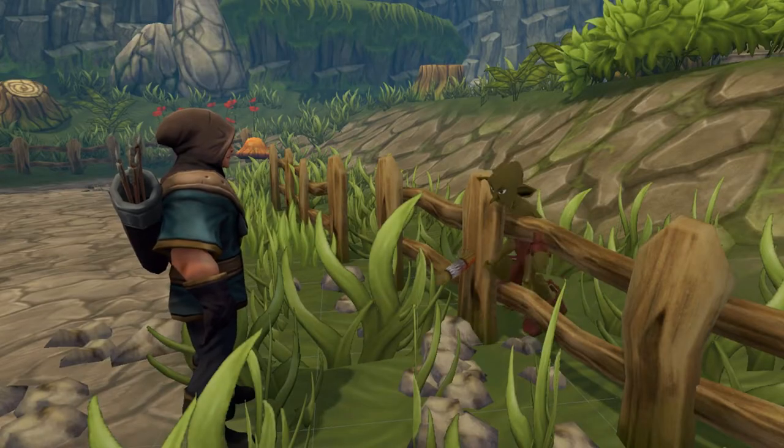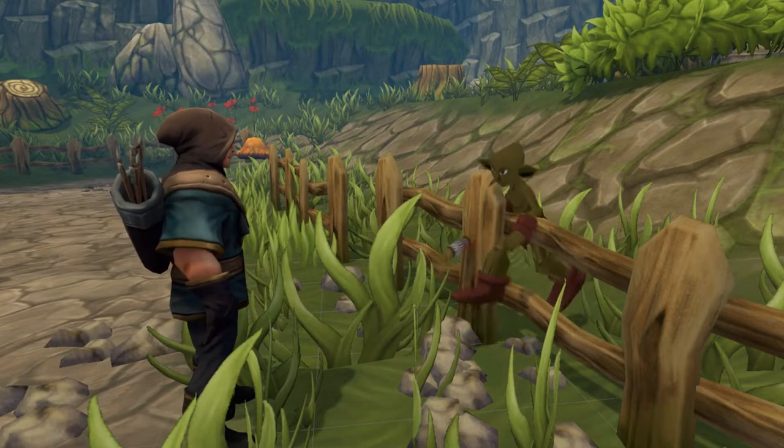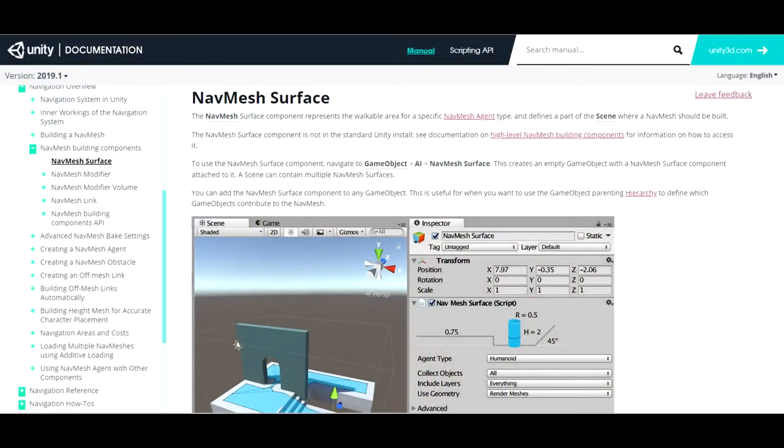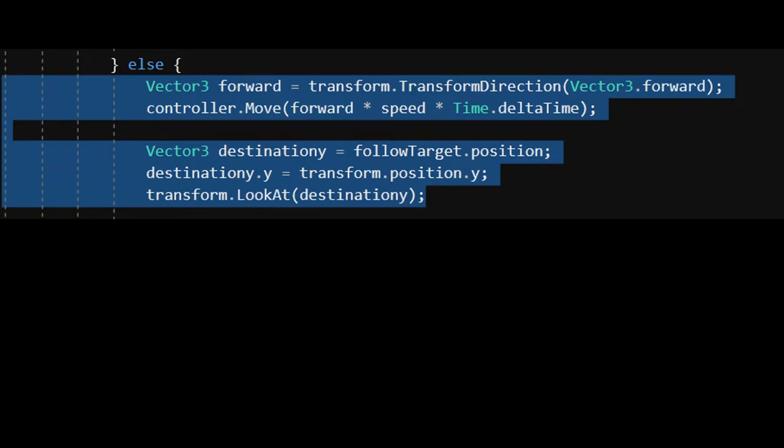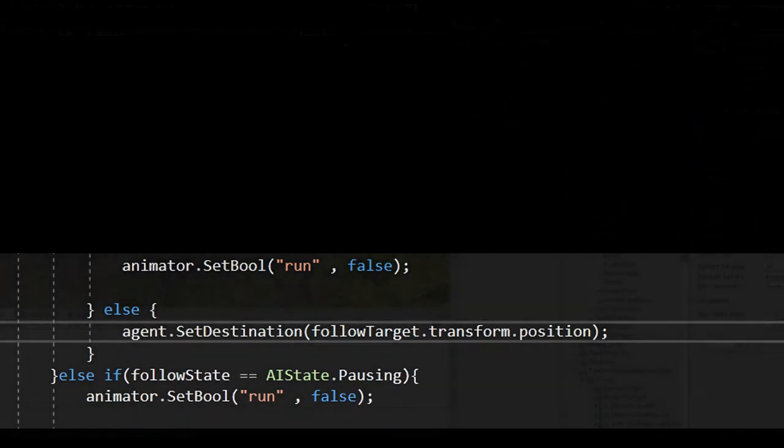Currently we don't have any plans for them to jump over obstacles, but that could change as we continue development. So how do we implement a smarter AI? Using Unity's NavMesh agent that comes natively and freely with Unity — check out the description below for a link to the documentation. I had to slightly modify the pursuit script to bake the levels, specifying meshes as static or immovable and not animated.